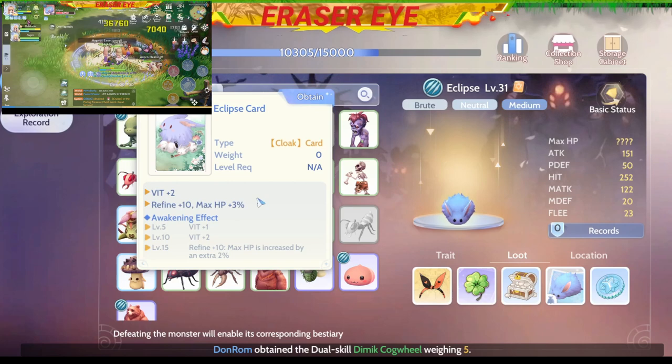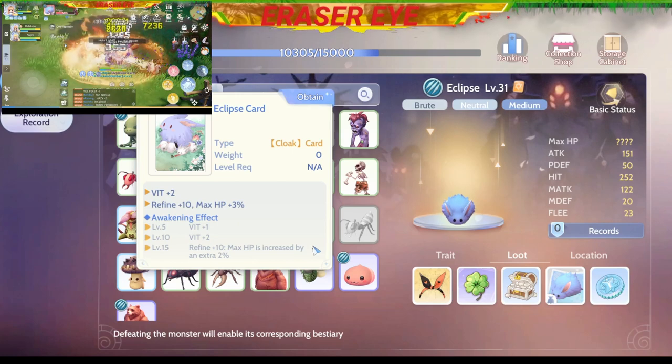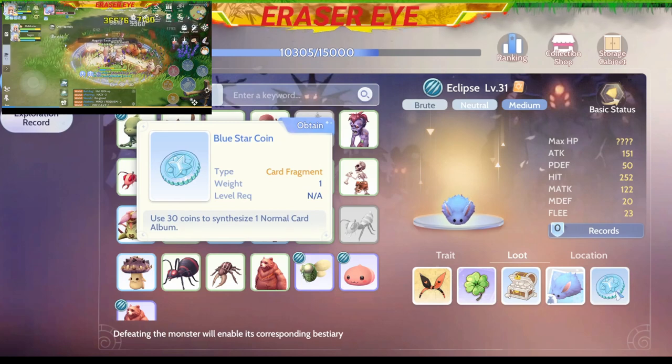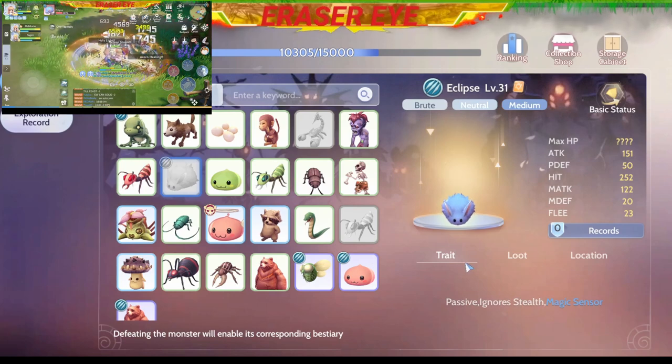give you a bit plus 2. If you refine it to plus 10, you'll get max HP of plus 3 percent — so this is really good. You just need to make sure you can refine the equipment to plus 10. You'll also get a Blue Star Coin, and there are other loot items, but the first four or five are the most important ones.